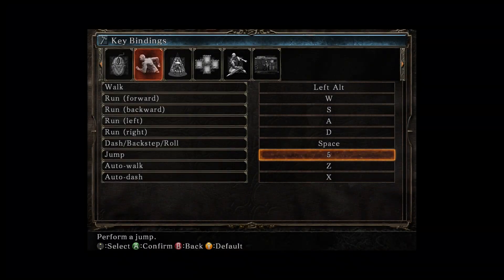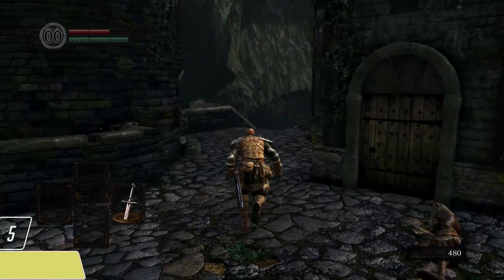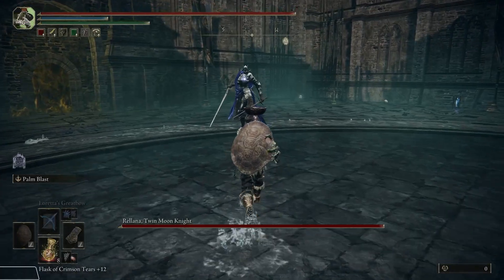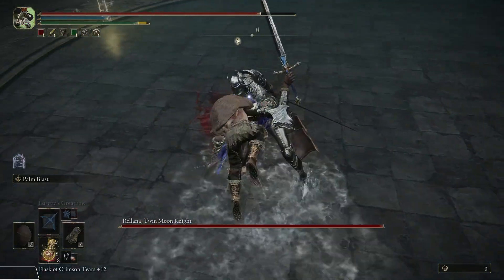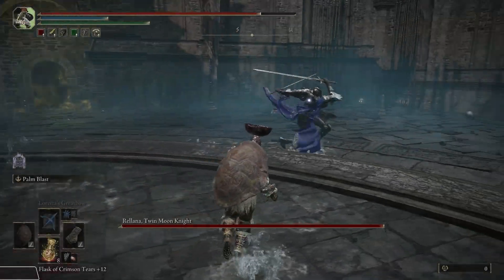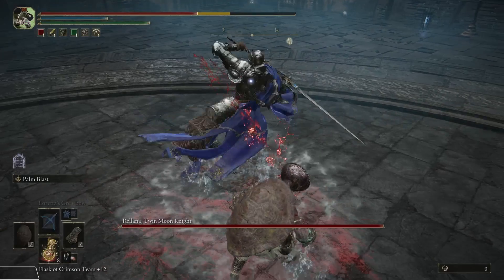By default, Dark Souls games also have the jump functionality bound to the same button, but ever since Dark Souls 2, the jump can be remapped to another button — including in the remastered version of Dark Souls 1. So redesigning the control scheme is clearly possible, and there is no reason why we shouldn't be able to separate two actions that aren't really linked to each other by anything besides a developer's decision. This has always been bad design, but in earlier games the impact was mitigated by combat not being as heavily focused on rolling as in newer ones — because while the enemies get faster, your input delay and minimum response time stay the same.